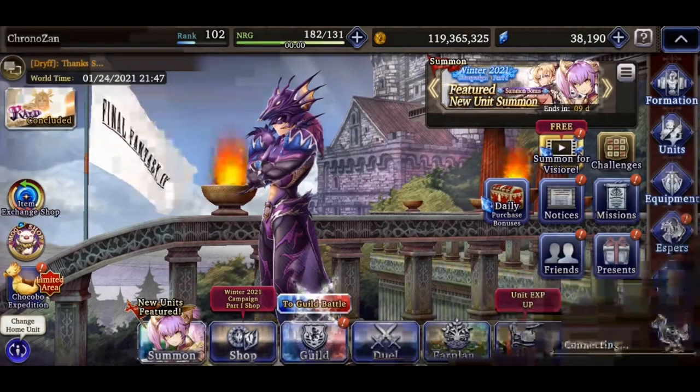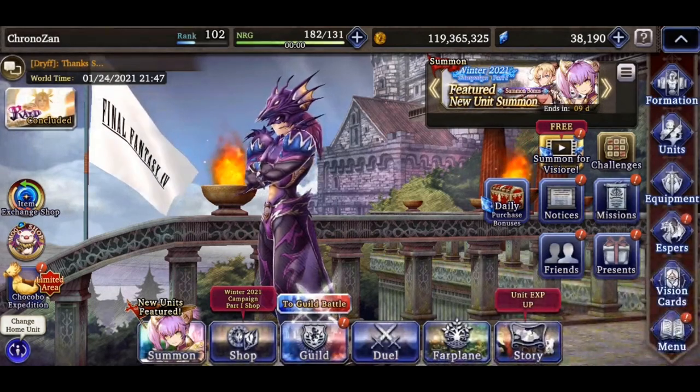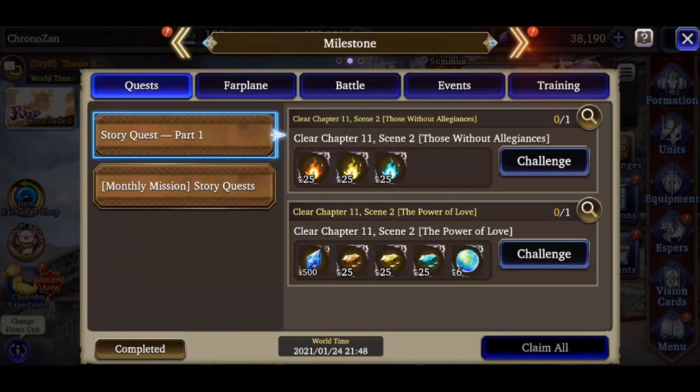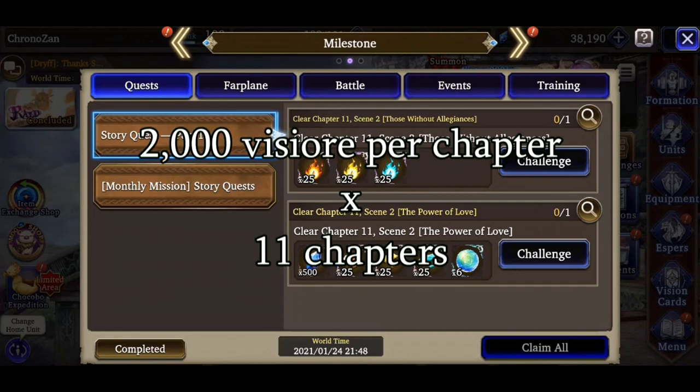After you complete each chapter of the story, go to the Missions tab on your home screen. At the top, toggle to your Milestone sub-tab and there should be a corresponding story quest tab that nets an additional 2,000 Vizor